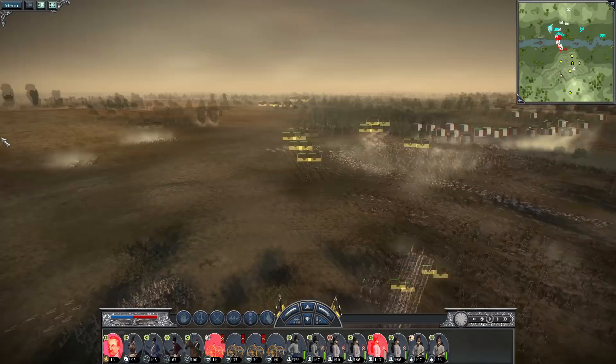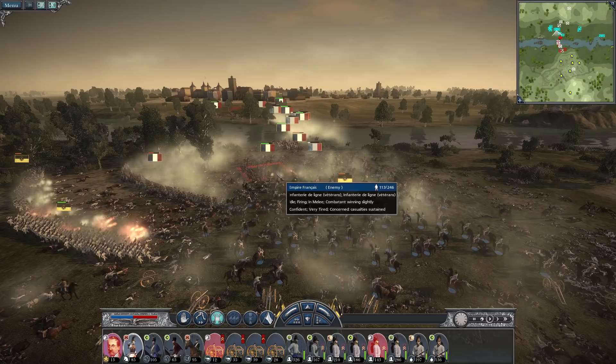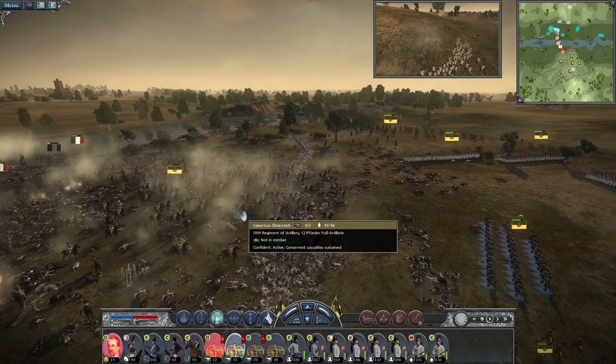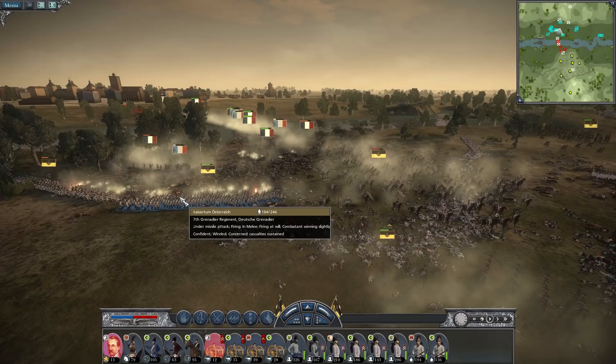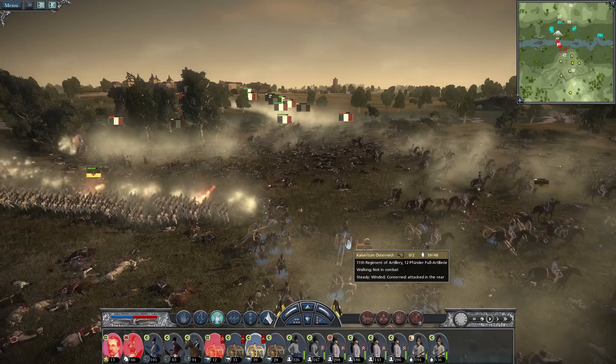Most of my units have rallied at this point, but I don't think the center is coming back. The cuirassiers are stuck on that enemy square and can't get through, so I'm pulling them back. I'm getting the cannon crew back on the guns to fire some canister. Heroic work by the left flank — still holding on, still firing, still putting up resistance.